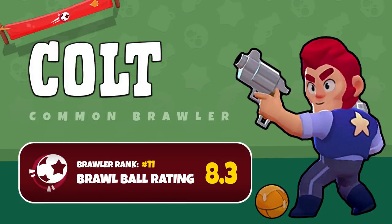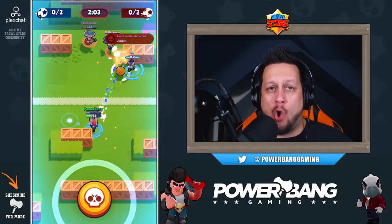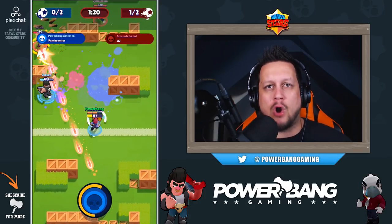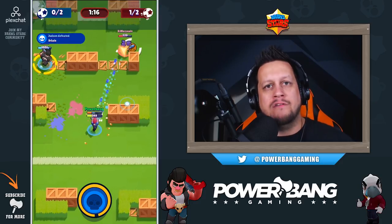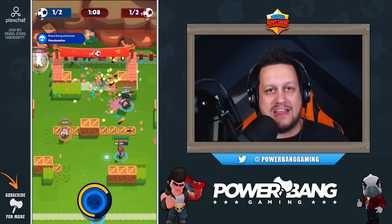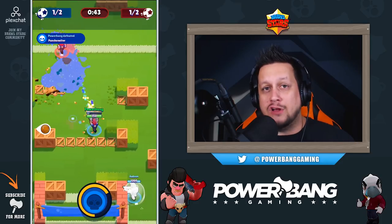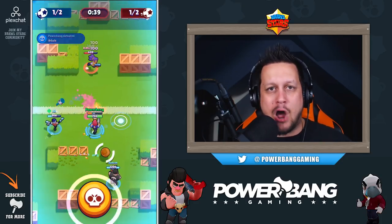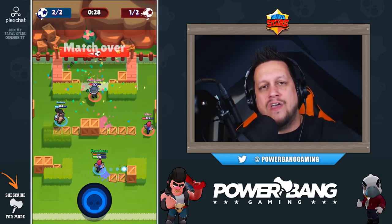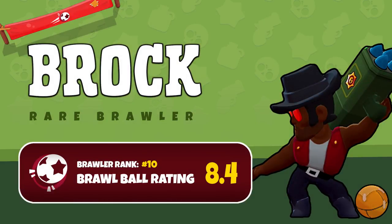Just outside the top 10 at number 11 we have Colt. Colt is a force to be reckoned with in Brawl Ball — his primary attack puts out a ton of damage and can knock down big-body brawlers like El Primo and Bull very quickly. His super attack is one of the most devastating in the game. Crucially, like Dynamike, he can also destroy obstacles — taking out boxes and crates guarding the goal — making him very valuable to any Brawl Ball team.